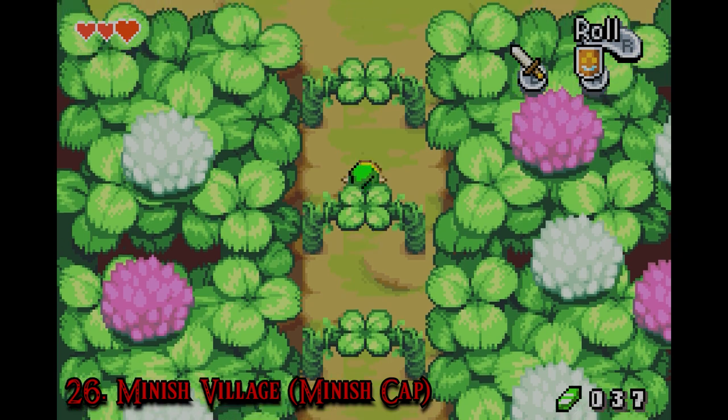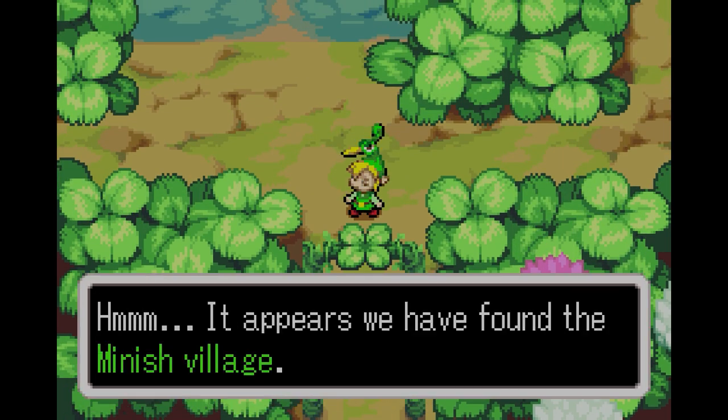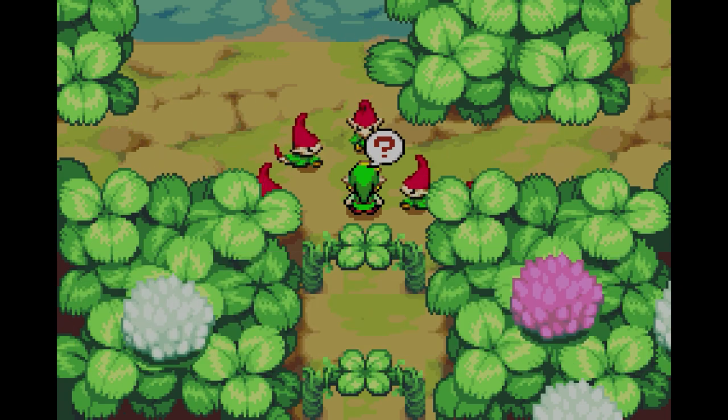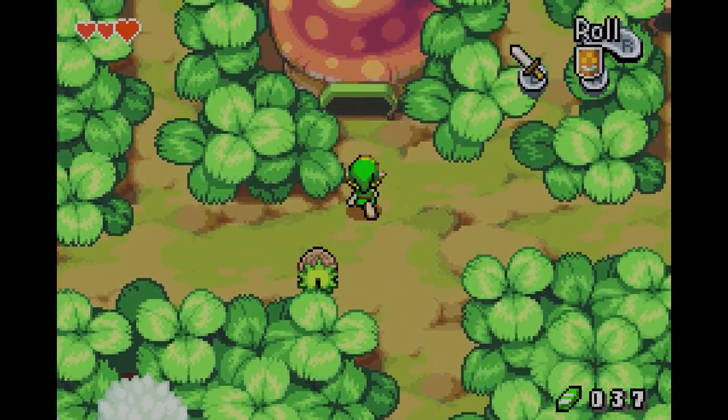Number 26: Minish Village, The Minish Cap. This is the smallest town on the whole list — so small you wouldn't notice it if you were a regular-sized human. Luckily, Minish Link is not a regular-sized human, so he gets to traverse what is no doubt the cutest town in Zelda canon. It's the capital of the Minish world, and the buildings are crafted from mushrooms, old shoes, and dilapidated barrels.